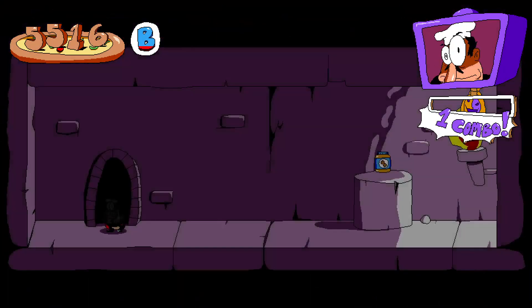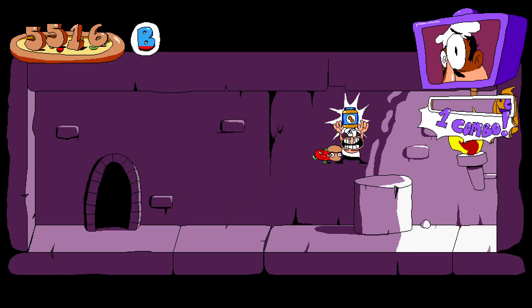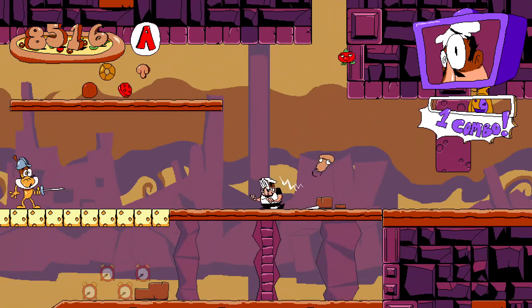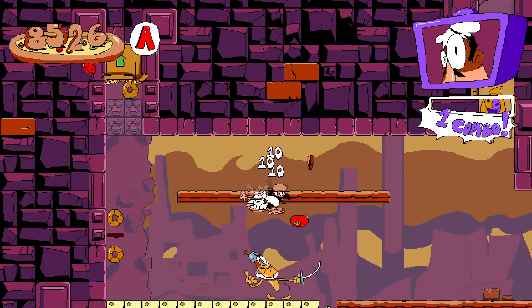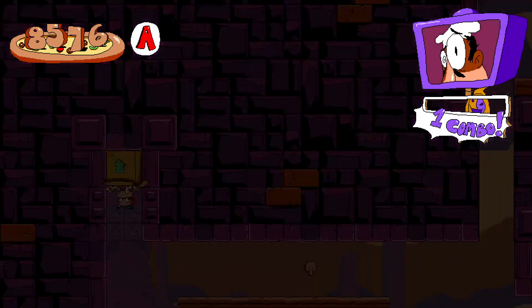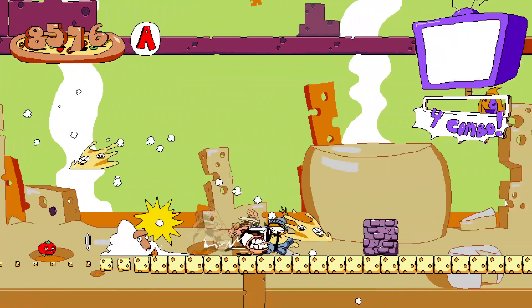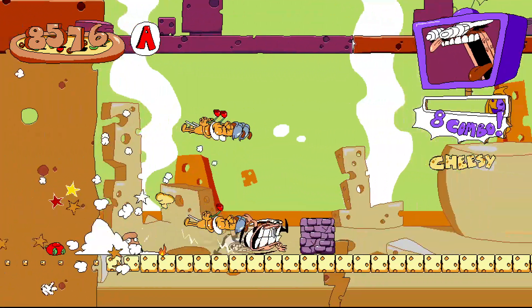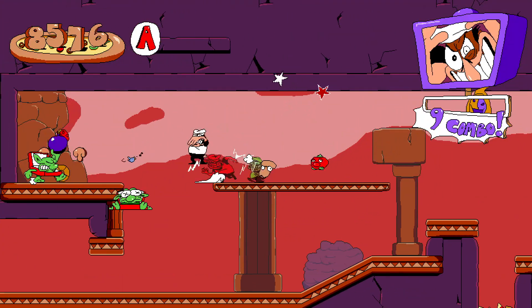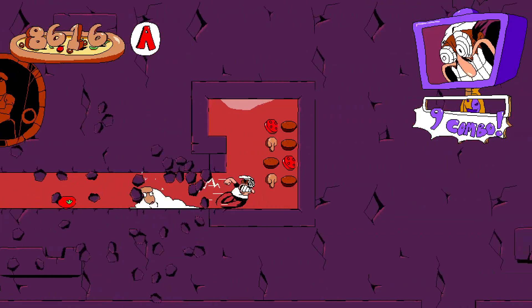Treasure — jar of peanut butter. I only have two toppings because I skipped one since I saw it was on the route during pizza time, and it'll be more convenient to get later. So that's the plan. That mushroom maybe I'll get on my way back.